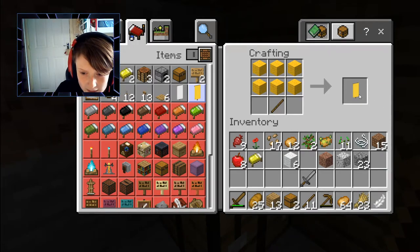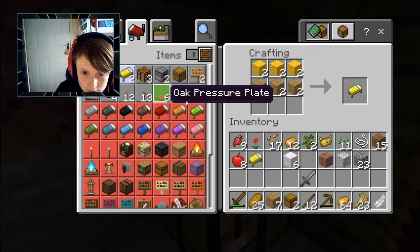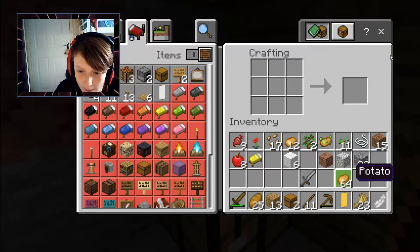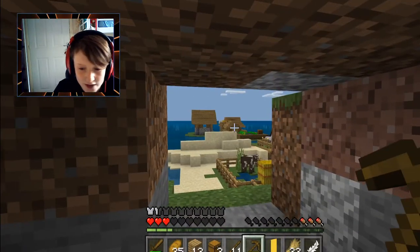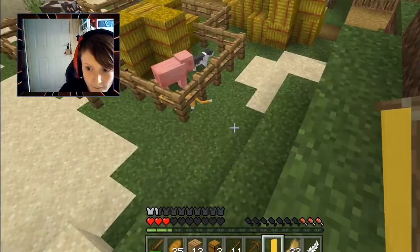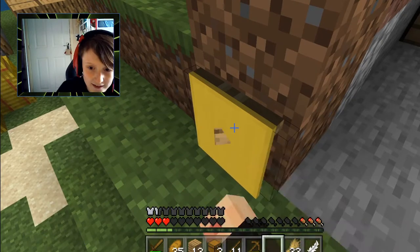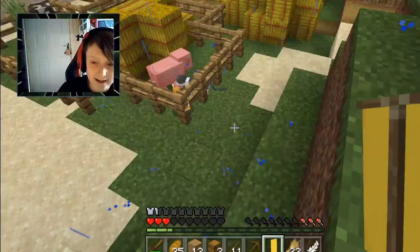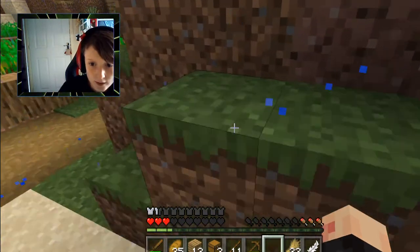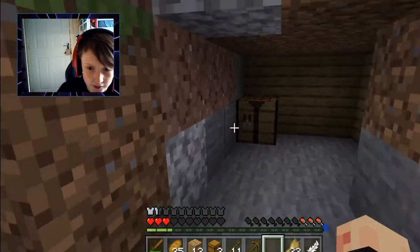Wait, do we have the yellow wool, or is that gonna cost our bed to make a yellow banner? Wait, how do we make a yellow banner? That's weird, but I don't care because I would like a nice little yellow banner. We can put it right there — not like there, like so it looks cool. Yes! That is very epic, ladies and gentlemen. Let's go into our house.